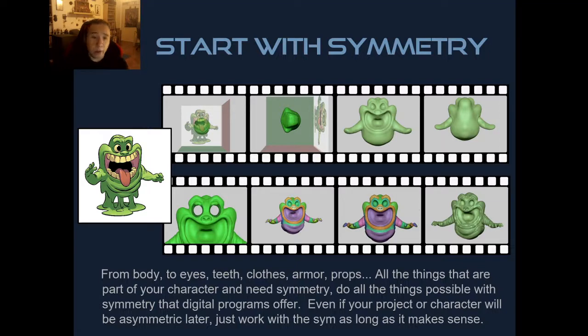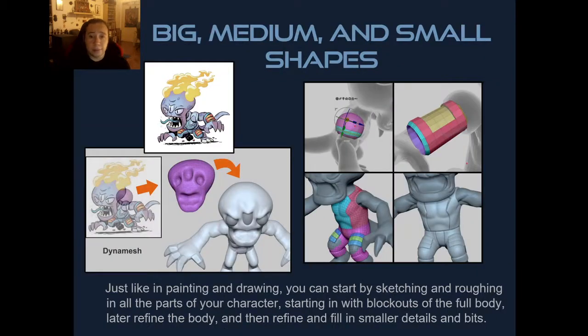Starting symmetrically: in most programs you start either from a sphere or a box that you extrude polygons from. Most characters with symmetry will use automatic symmetry in your 3D program. If you have armor and things like that it makes sense to take advantage of that. Even after posing, you want both boots and both gloves to be the same size, so symmetry makes sense to use from the start.